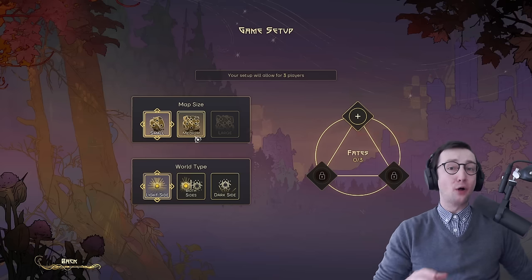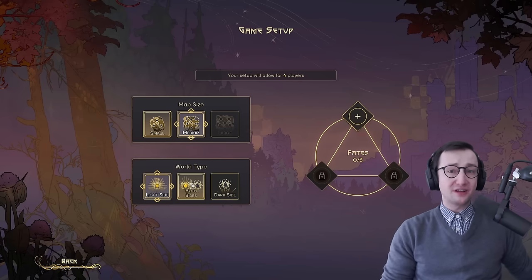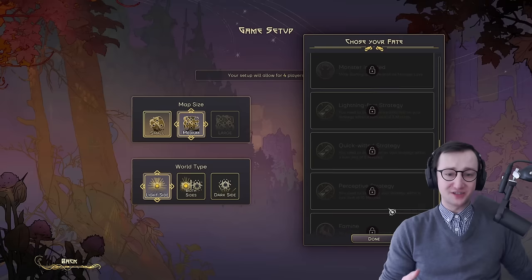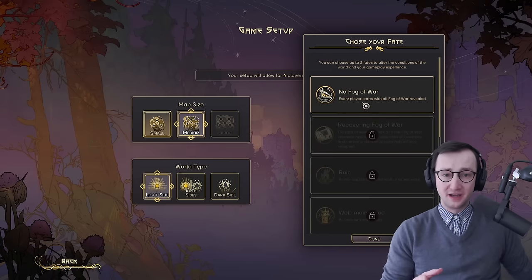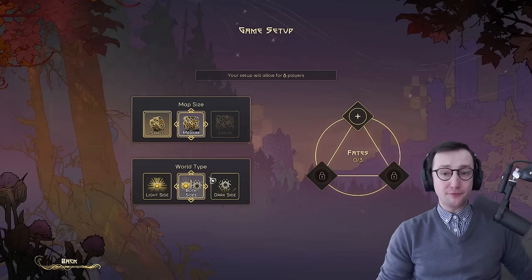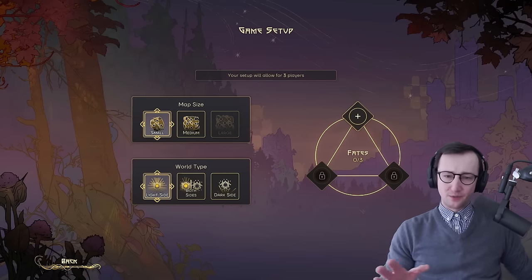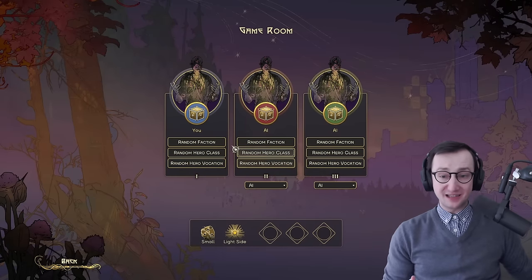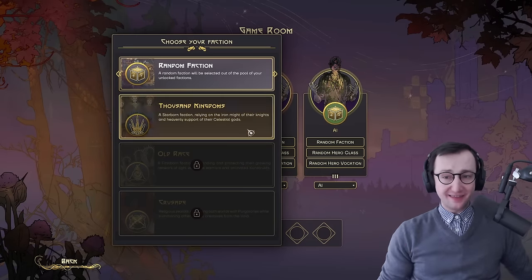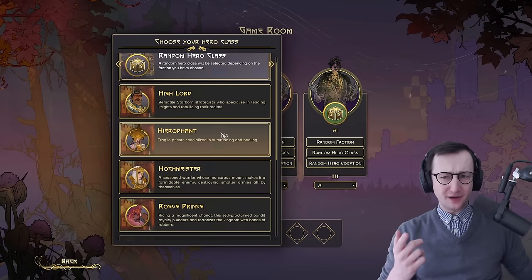In the skirmish map mode there is a ton of stuff that is locked — you can see it right here. All of these fate options are locked except for one which just reveals the entire map at the start of the game. You also have a huge map where you have a dark and a light side, and you can play with up to six players. We're just going to run a basic game and we are locked in to just the Thousand Kingdoms, but there are already a ton of heroes running around.